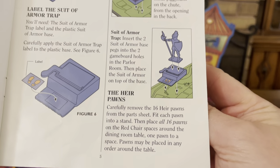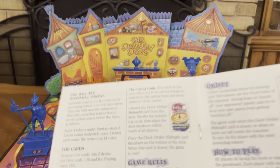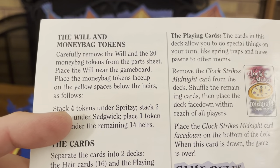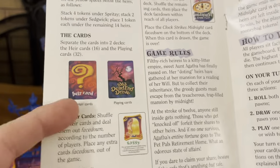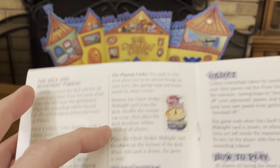Right about here it starts talking about the heir pawns, and there's a suit of armor and all the stuff that we just talked about that's on the game board. Then the money, the will, and the money bag tokens — it tells you to take everything out and punch everything out. It tells you a little bit about the cards, the heir cards, what they're all about, and the playing cards.